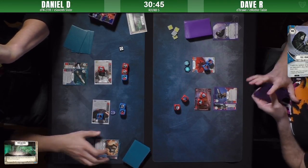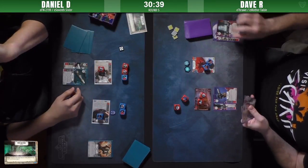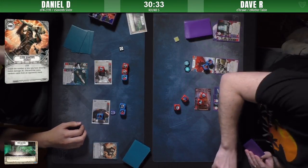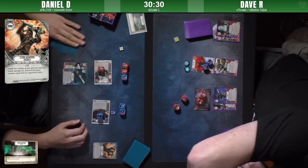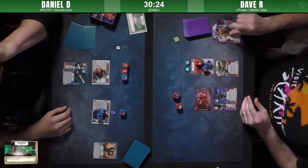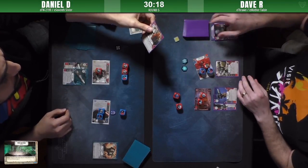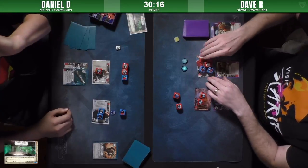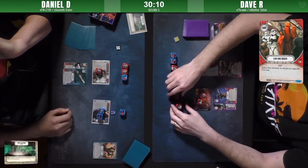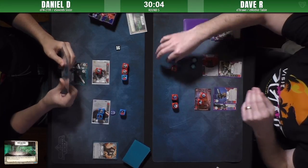Close Quarter Combat - he's showing two damage so he's going to discard two cards. Hits another Imperial Discipline and looks like a Rocket Launcher. Getting that second Imperial Discipline discarded was kind of huge. He uses that discard side to get rid of the last card. Given Dave's resource advantage, losing that Imperial Discipline is going to hurt.